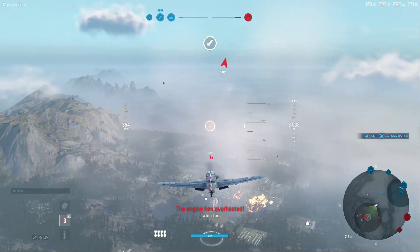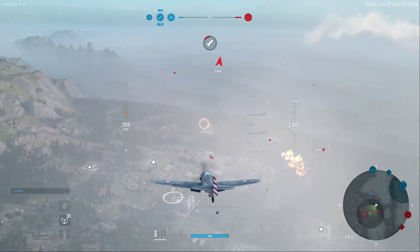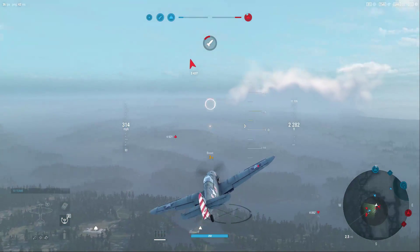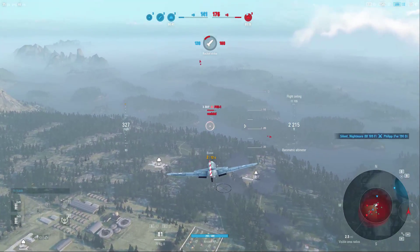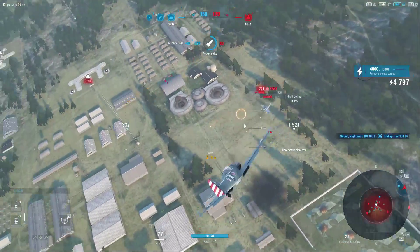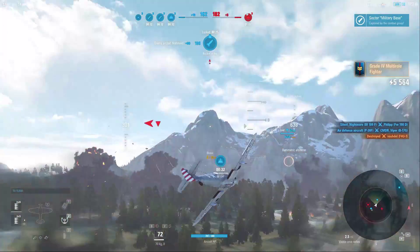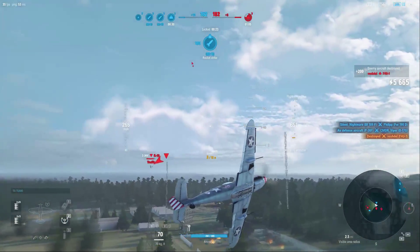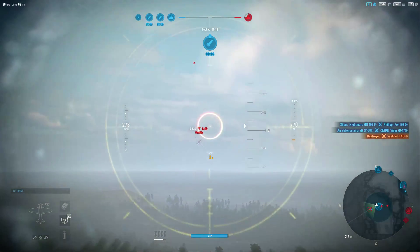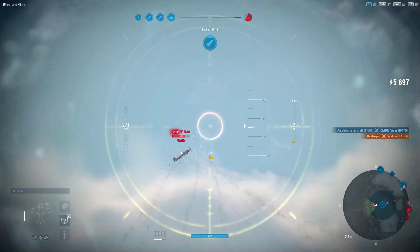He just did a run with the B-17G, and it looks like he may have been going just a little bit too fast, so I'm coming in from underneath him and dropping my bombs on the center site. Normally I'd never be able to take out a large center structure like that, but since it was already pre-damaged it made it easier. An air defense aircraft above managed to take out the B-17G, which allowed us to flip the zone rather quickly.